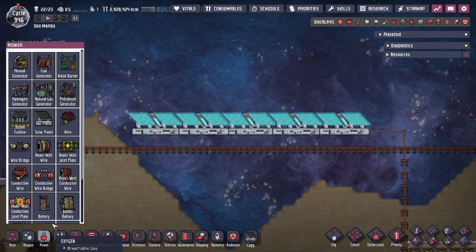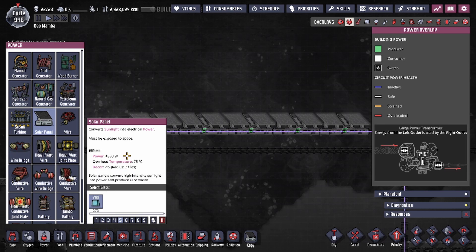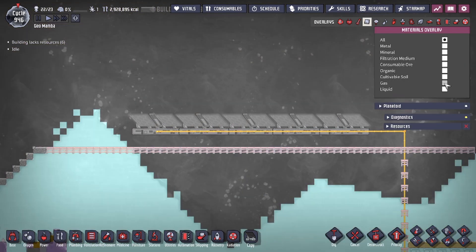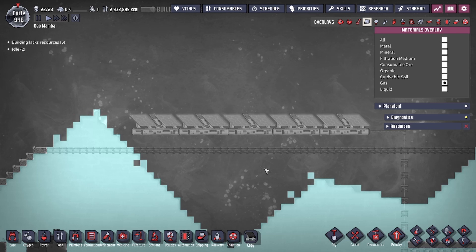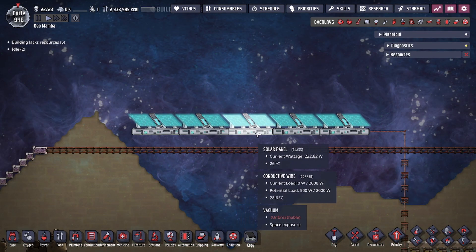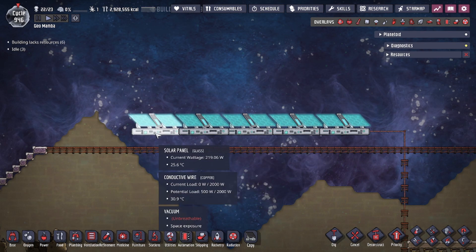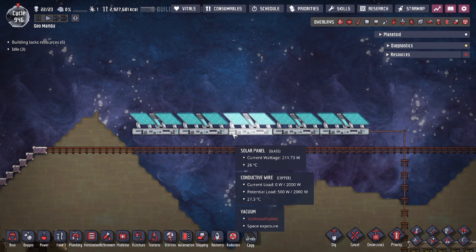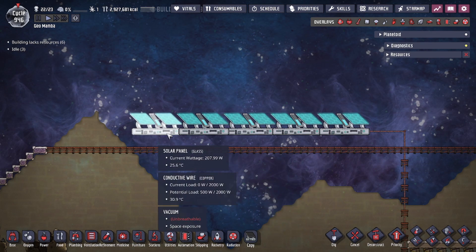The solar panel requires glass to build and creates up to 380 watts of power. However, this is variable — it generates power depending on how much light it actually receives. The building itself does not generate any heat, and because it's typically placed in space, there aren't usually gases or solids nearby. If something that creates heat is sitting on or touching the base of the solar panel, it will add heat that the panel cannot dissipate, eventually breaking it.